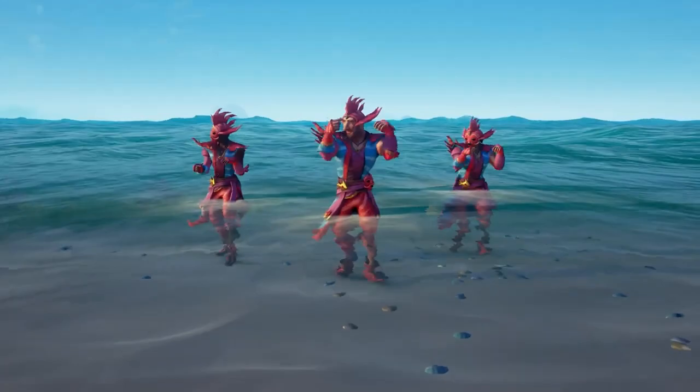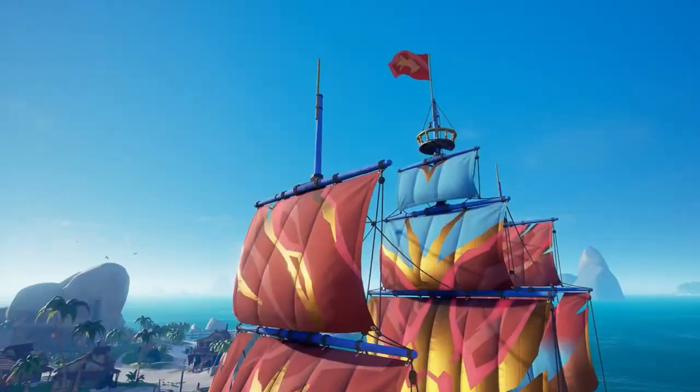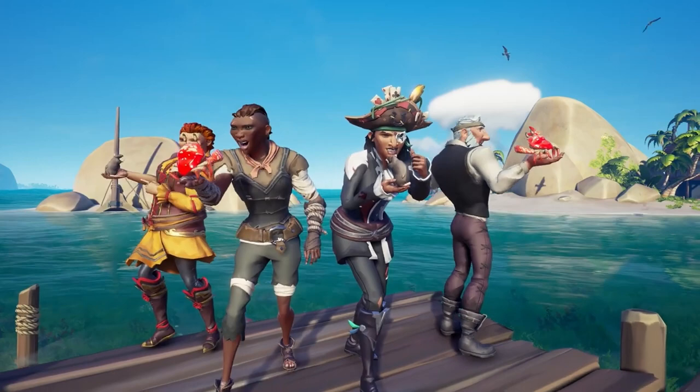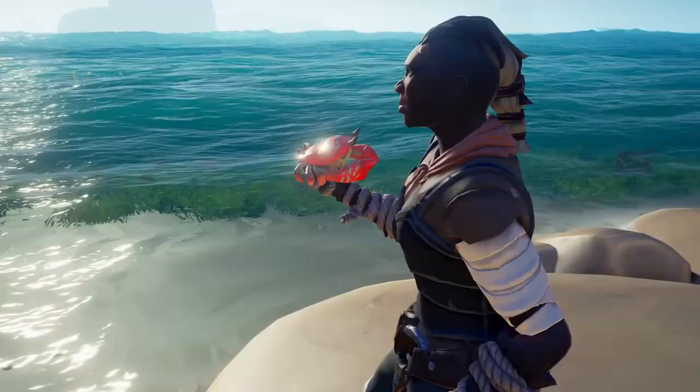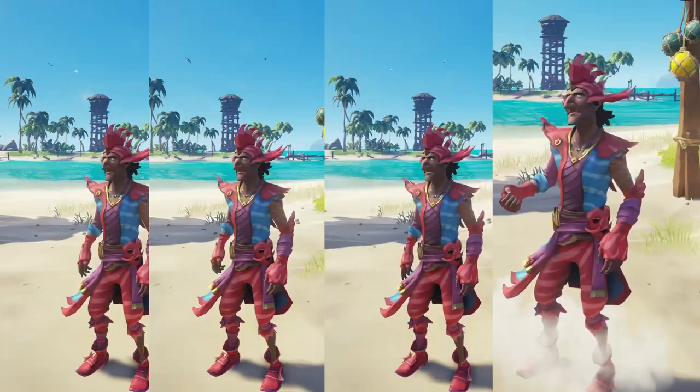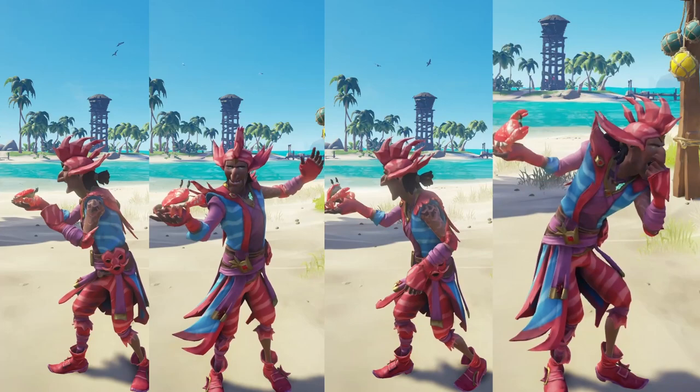Along with everything else added to the Pirate Emporium today, we have two new emotes that are actually kind of like pets — it's almost like a cross between a regular pet and an emote. What this emote does is give you four different types of interactions, and you can either have a crab or a rat as a pet. There's ones like where the crab will pinch you on the nose, and stuff like that, which is pretty cool.